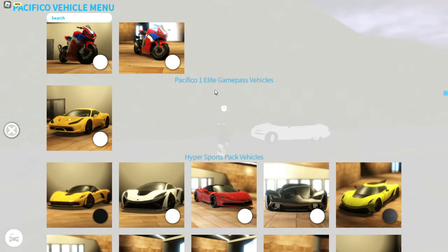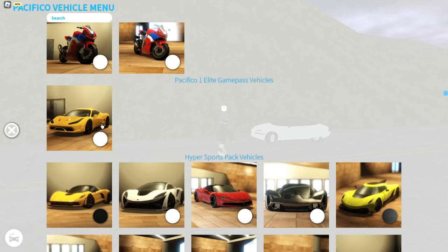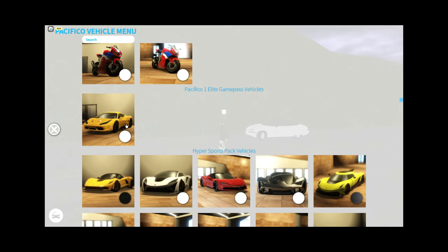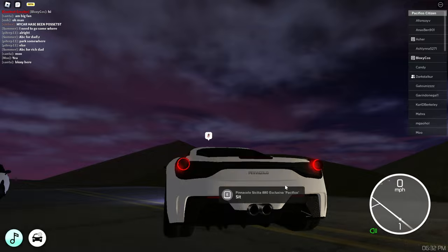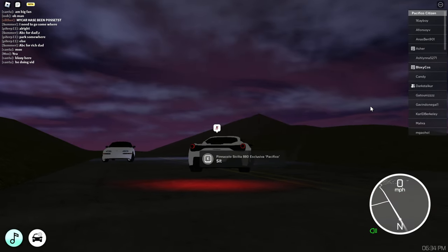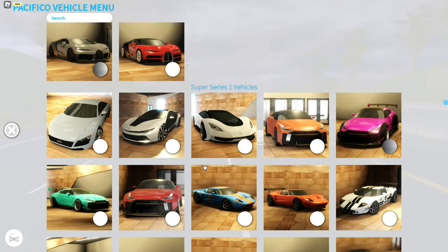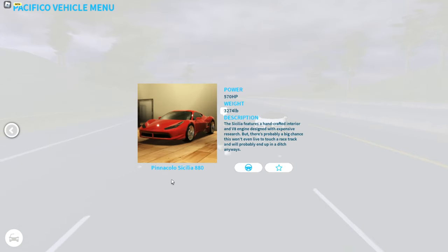The Pacifico 1 Elite game pass — you get this from buying the super car spec in Pacifico 1. I'll put the link in the description if you want to buy it. It actually looks like a Ferrari, and the startup sound is amazing, though the revving sounds are the same.